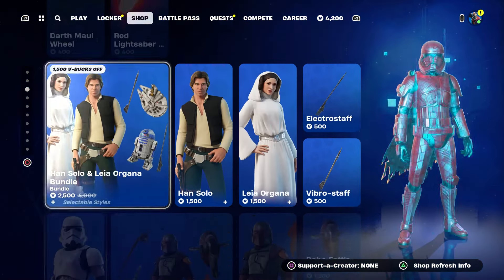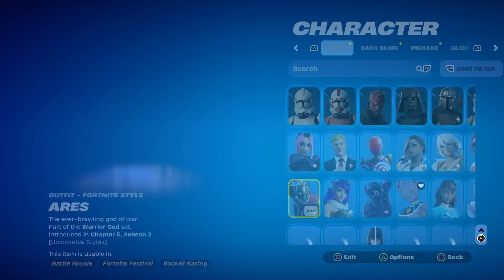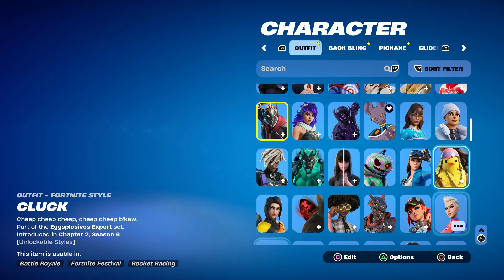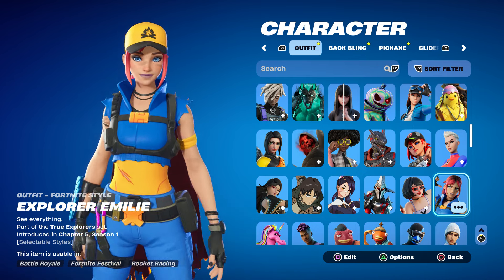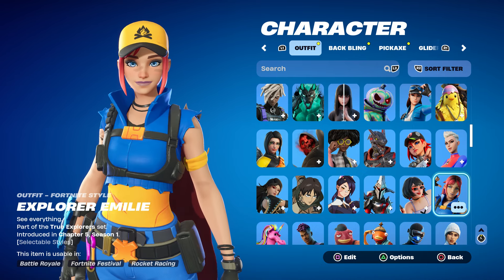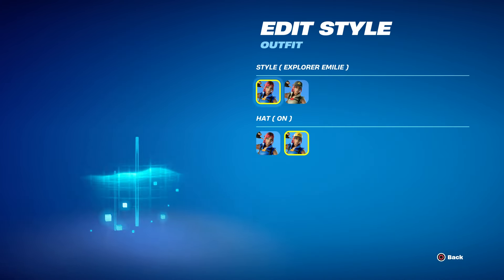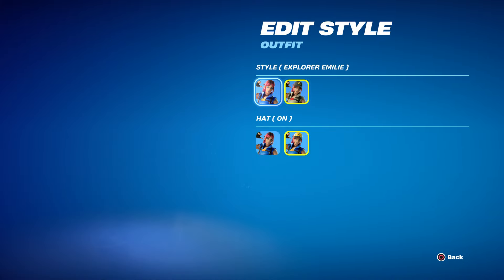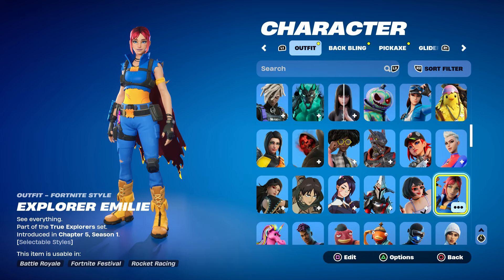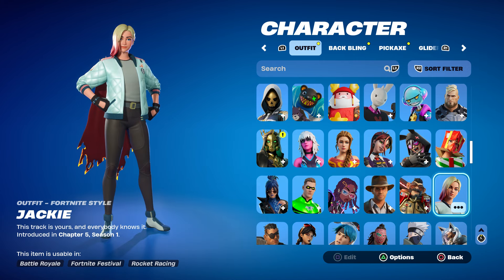Now before I continue, I just want to point out that you can also get all the free skins in the item shop — including the free LEGO skin. If you basically log in to your LEGO account with your Fortnite, you guys could get her. She does have two different styles and you could get her right now as we speak.